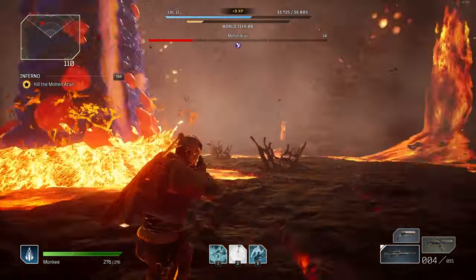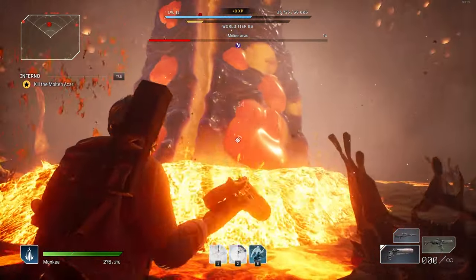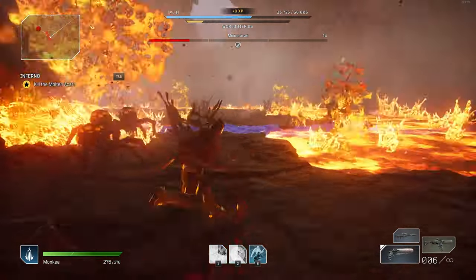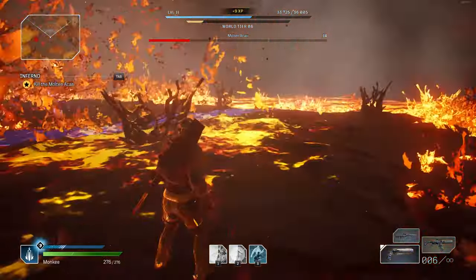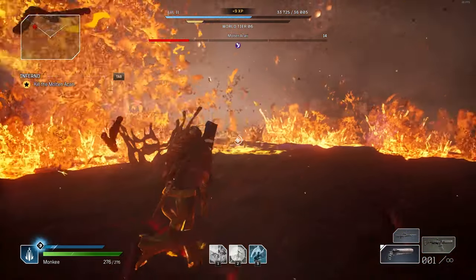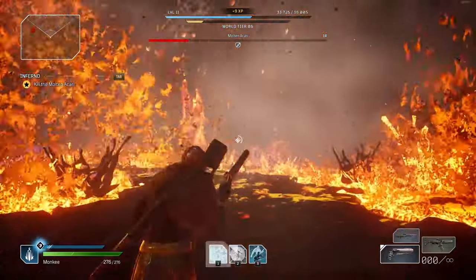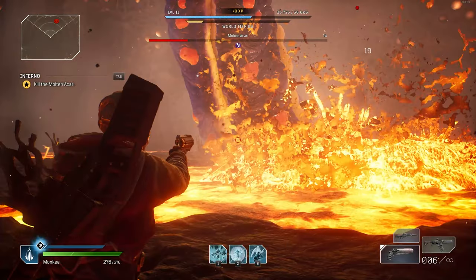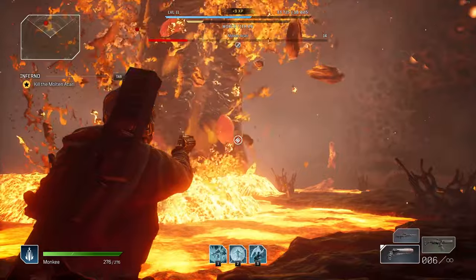For weapons, you should absolutely have an assault rifle or at minimum a submachine gun. You need to be at medium to long range for your abilities and weapons during this fight, so do not bring a shotgun. If you've been dismantling everything and need one, you can fast travel to the shop and buy an assault rifle or submachine gun.